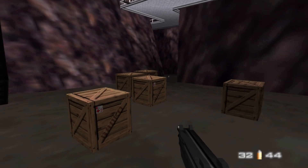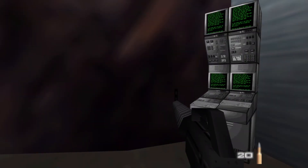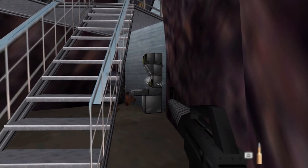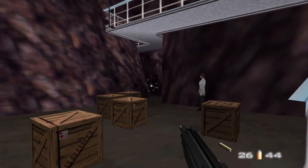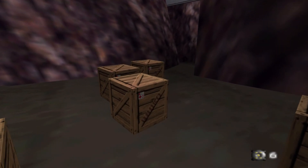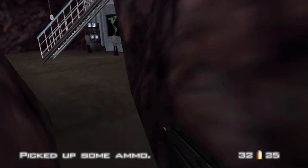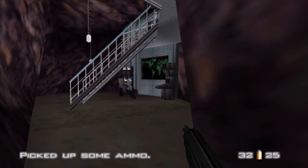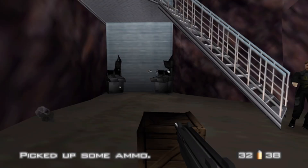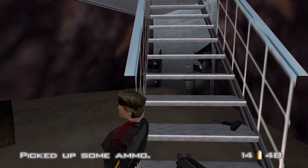As we come down the stairs here we just need to destroy these computers, which does form part of our objective. Do be careful when blowing up these boxes - it is recommended to actually blow up boxes as you're making your way through this level because they contain quite a lot of ammo, which will be very useful, especially on double-O agent difficulty where ammo can become a bit scarce otherwise.